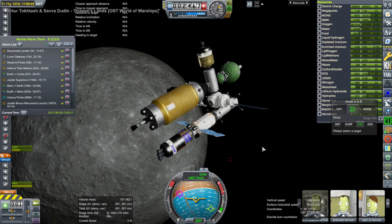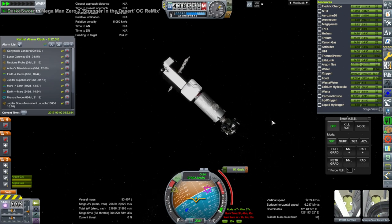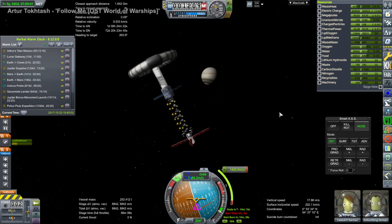Next we had to turn to the Ganymede lander - you can see the alarm there. It was doing a minor correction on its way into Jupiter periapsis to ensure a good periapsis for capture. The capture burn is only going to be about 400 meters per second, though the trick will be getting to Ganymede itself - but we did have quite a lot of delta-V.